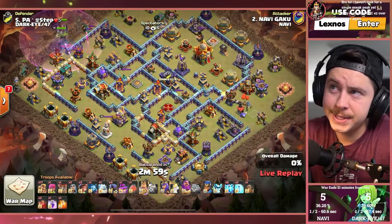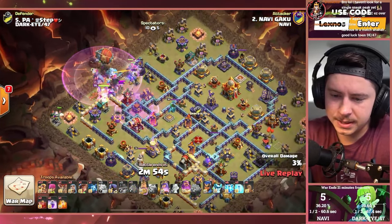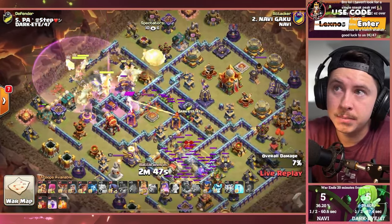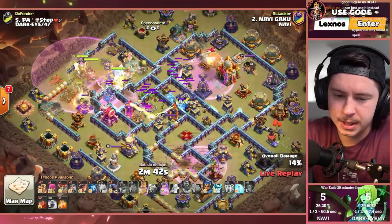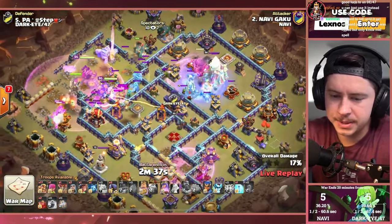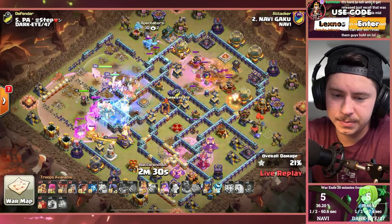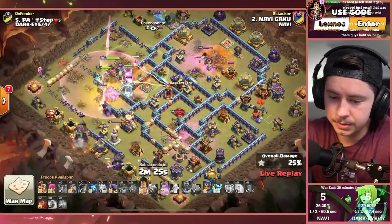Gaku bringing us a lot of Root Riders — Root Rider spam with the Rage Gem from the left side of the base. Battle Blimp for the Town Hall right away, going for a speedy attack yet again. He's going to Zapquake on the other side and get the Rage Tower, Ricochet Cannon, and Inferno Tower. Rage over the Blimp troops, but they find the Tornado Trap — he's got the Freeze in there to help out. Poison Spell to counter the defensive Ice Golems. Down goes the Town Hall and the Monolith — the Yeti might even get an extra Expo, and they do. That's clutch.